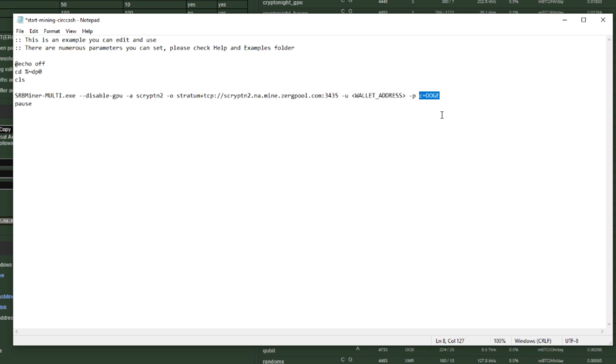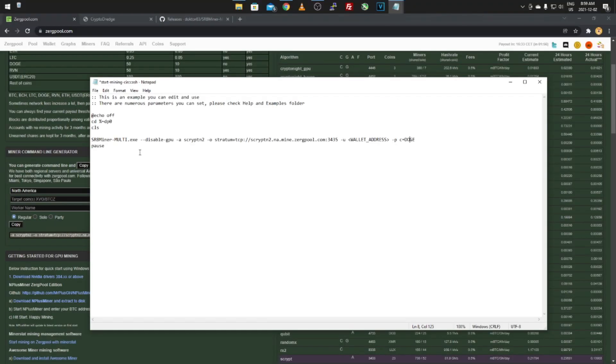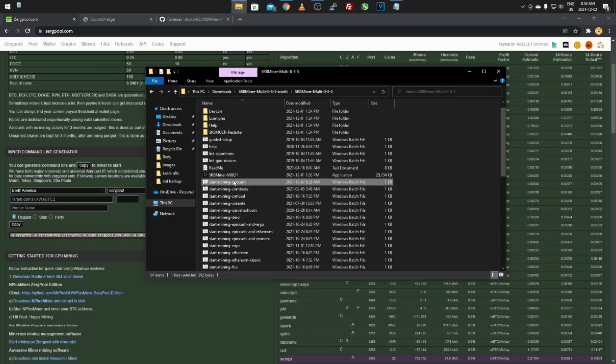For the password, use whatever coin you selected and make sure your wallet address matches — so if it's Doge, use your Dogecoin address. That's the SRBMiner setup. Once you have it all configured, do File Save, then run it — the CPU mining will start. Make sure everything's connected and you should be good to go.